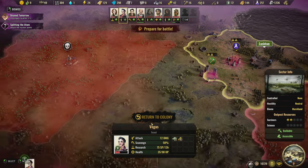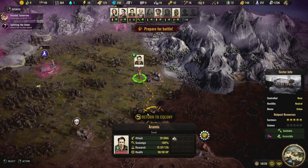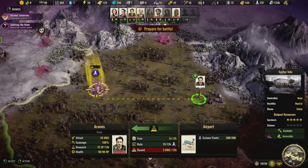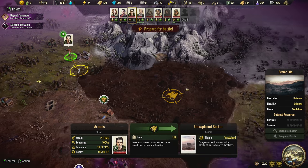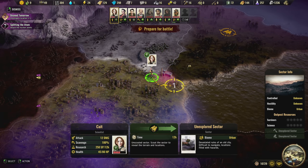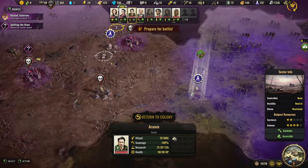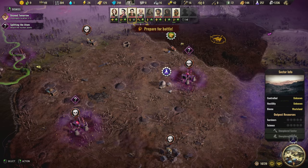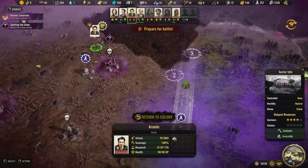Vegas is done with the components - return to colony, please. Who else is done? Aramis is done with the anti-radiation medicine. We have some science points here - you don't really collect them very fast but I don't really need them right now. Let's have you search that zone, and Aramis, I'm going to have you work your way down towards the bandit camps. We're going to get ready to attack one of these. Let's have you search this zone while you're waiting.